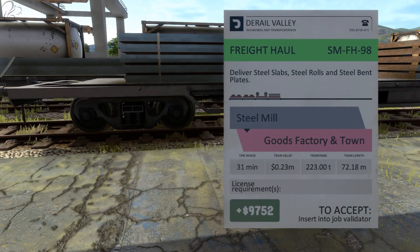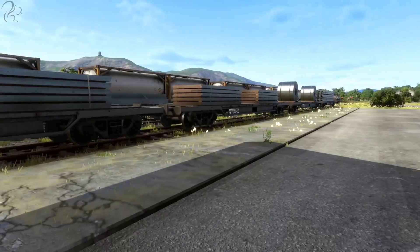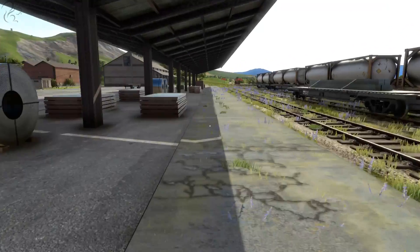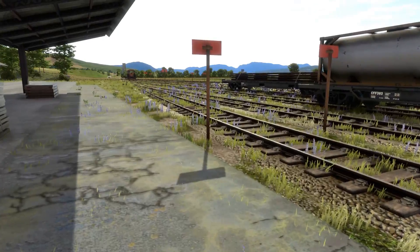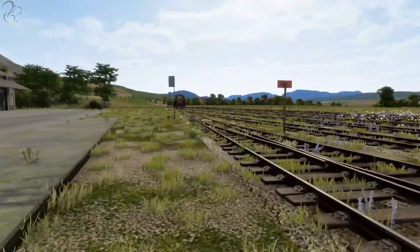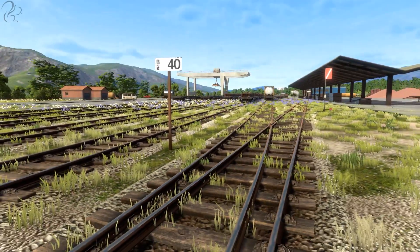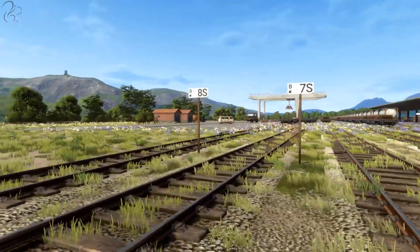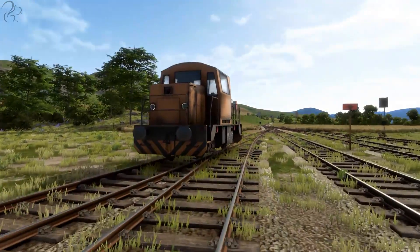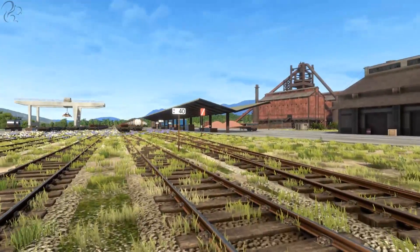Now, what I want to do is just quickly scope out this — I want to figure out where it is in the yard so that we can line up our ducks, without validating the job. It doesn't tell us exactly which platform it's on, but we can pretty much figure it out by just looking at it. This is a four car train. It has steel slabs and steel bent plates. It's basically this one — one car, two car, three car, four car. That means I can get my locomotive ready before we actually decide to go ahead and haul, because there's a few complications I just want to show you. I know you want to see me drive this thing, but without showing you this stuff, you're going to be scratching your head — how do we know where things go in the yard? What do all these numbers mean?